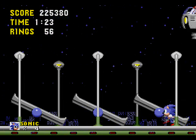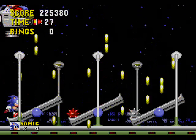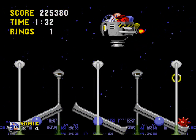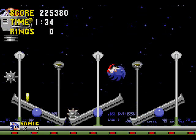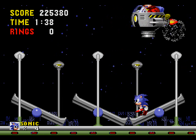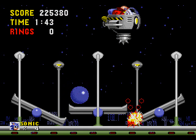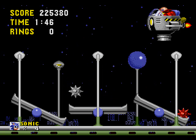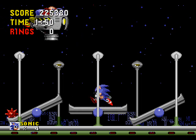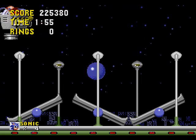Here's an interesting part: Eggman will drop these spike things, and you can either hit him with the spike things or you can jump up and hit him. I ain't getting my arse kicked. You've got to be careful — if you leave him alone for long enough, they'll explode and leave shrapnel in the wall.